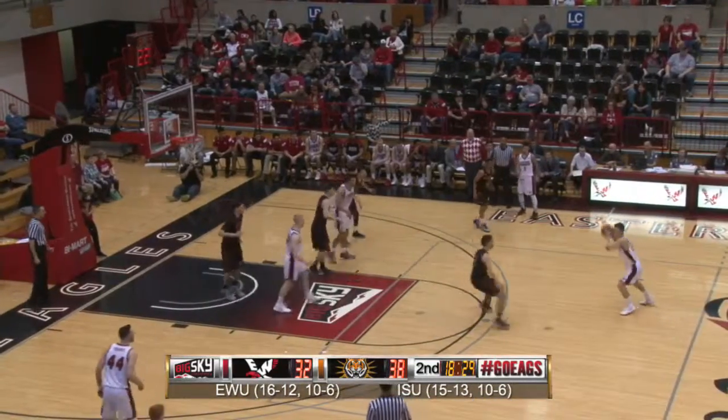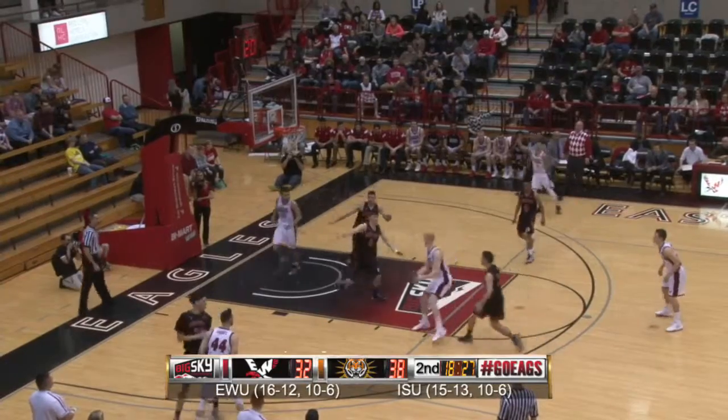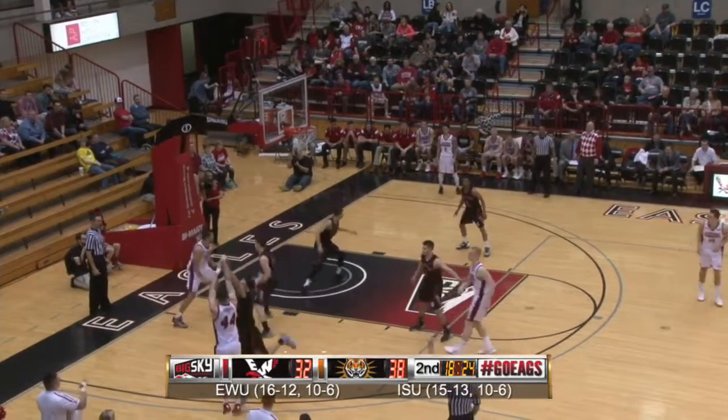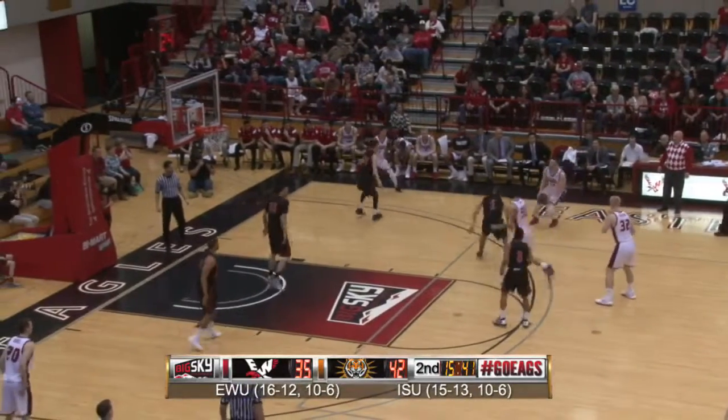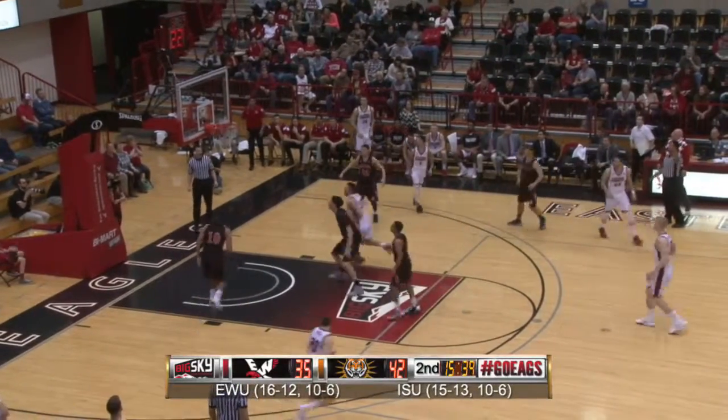McBroom out to Will Ferris. Now to Vaughn, left wing, high post to Blisnick. Back to Vaughn, open three left wing — ring it. Felix dribbling across the top, flips to Vaughn, long three from the right — ring it up.